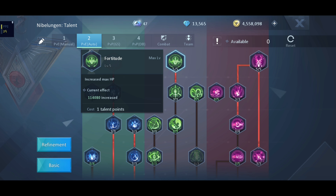Let's start with the player vs. environment manual plan. This means any PvE gameplay or mode that you will use manually. For the basic talent, C level talent: Destroying Chain.